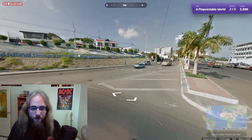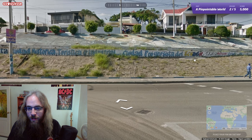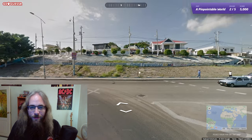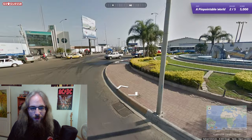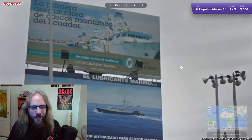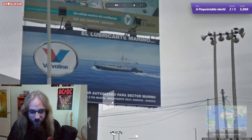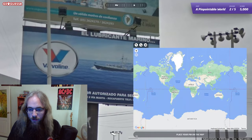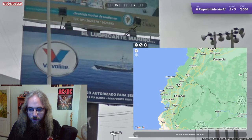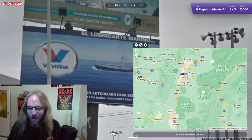Driving on the right. Looks like we have Spanish — Ecuador. We're in Ecuador. Another roundabout. Let's see if we can find a city name. Maybe that — Rocca Fuerte. Let's just look in Ecuador. It's a small country. Rocca Fuerte. Pretty interesting name.